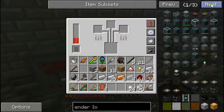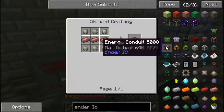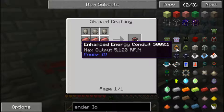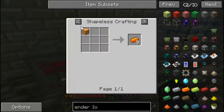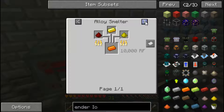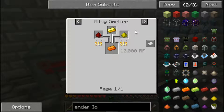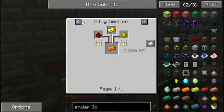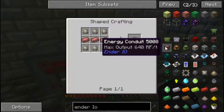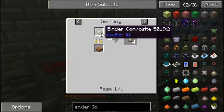What else do we need to do? We need to make conduit. Energy conduit - right here. Or could we make these ones? Are these more complicated? We'd need glowstone and we haven't gone to the Nether yet - we'll have to do that next episode. For now we'll just make the easy ones. How do we make binder composite?